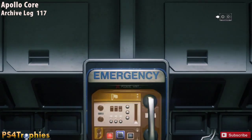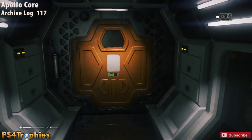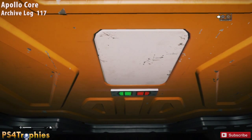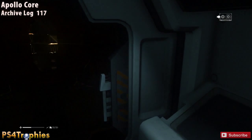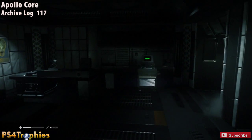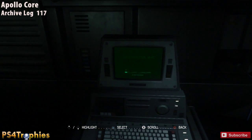You'll reach a hallway with a save point. There's an orange door to the left and a blue door behind you in the opposite direction. Go through the orange door, then through the door just past that as well, take a left, and you'll find a computer terminal containing the 117th archive log.